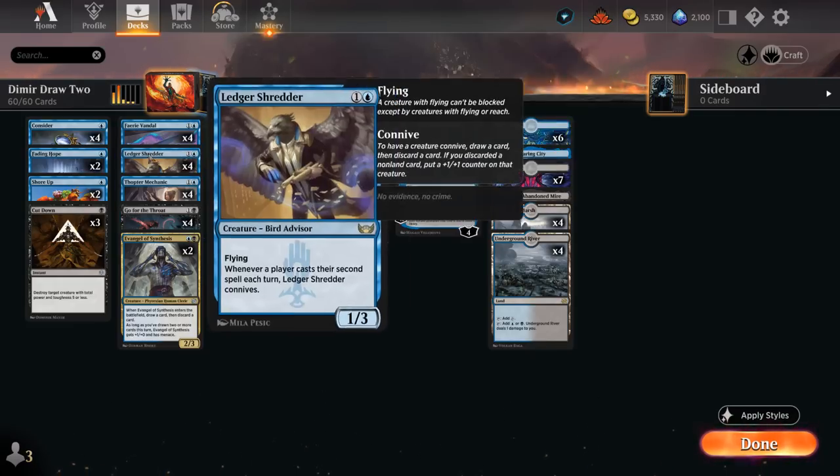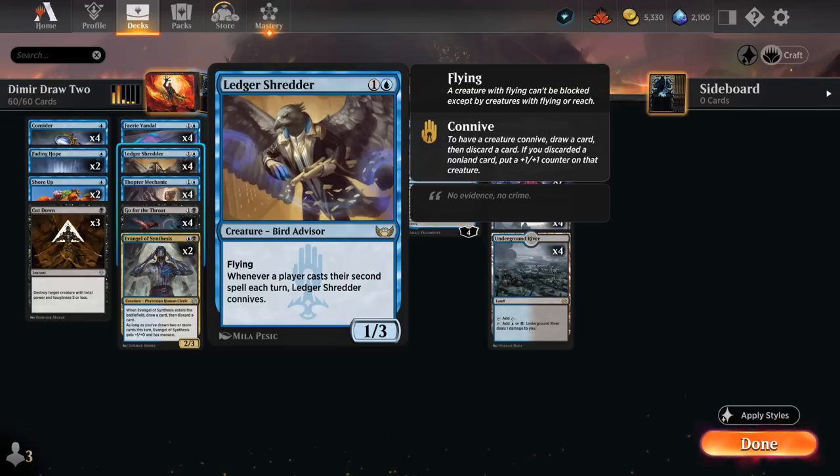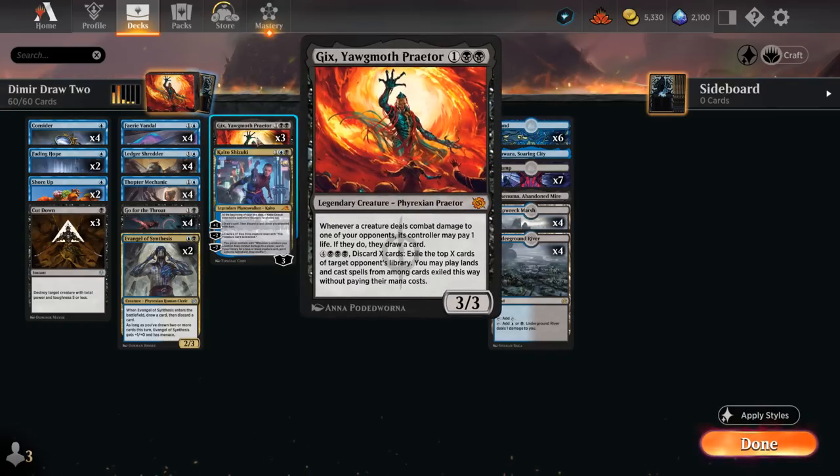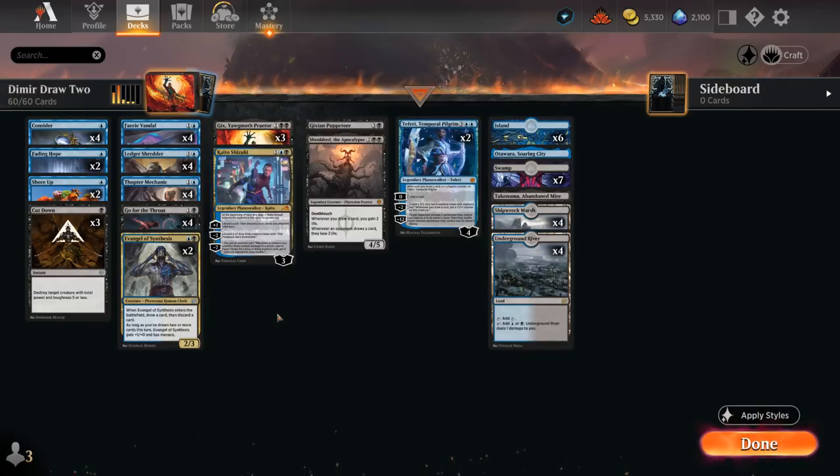We've got additional flyers with Ledger Shredder, which also fits into our draw 2 theme — it can enable draw 2 synergies by conniving if we cast our second spell each turn. We've got lots of cheap 1 and 2 mana plays to enable the Ledger Shredder. The Thopter Mechanic is another new one: a 2/1 that puts a +1/+1 counter on itself whenever we draw our second card each turn, and when it dies it creates a 1/1 colorless Thopter artifact creature token with flying.